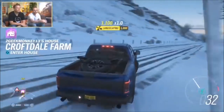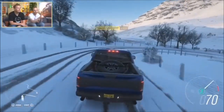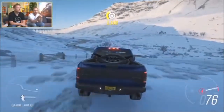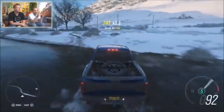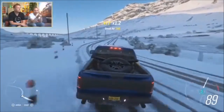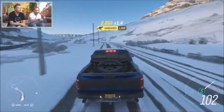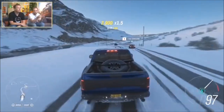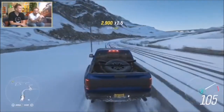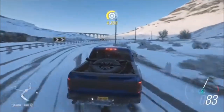We're in Glen Rannoch, which is a combination of those two Scottish locations I mentioned last week. As you can see, this is the north of the map so we've got some real heavy, dense snowfall going on here. That's something specific to different areas of the map — the more elevation you get, the thicker the snow. As you get a bit more south, you'll get less snow but maybe more frost, more wet roads, that kind of thing.